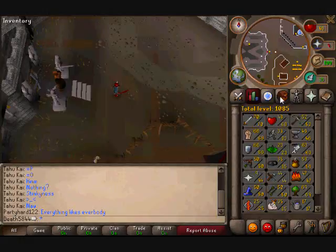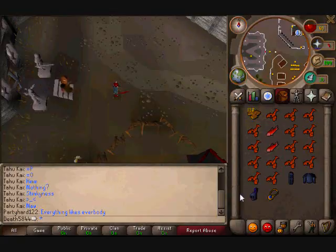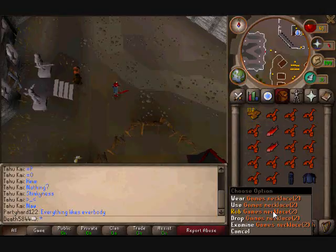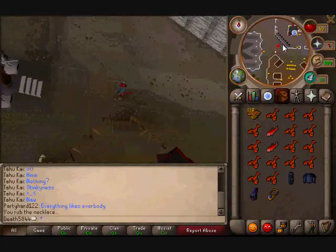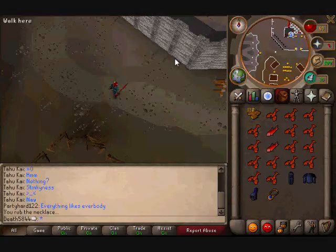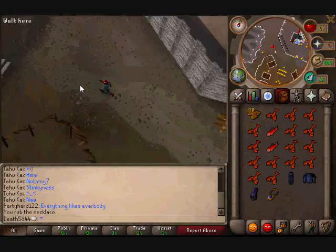But how do you get here? You can walk here, but I really don't suggest it. Anyway, you can get a games necklace from the Grand Exchange, and you want to rub it, waste a charge, and go to Berthrop's Games Rooms. And this is it right here — this castle thing. You just want to go up the steps closest to you, and you'll come out here, and then go directly north, and here you are.